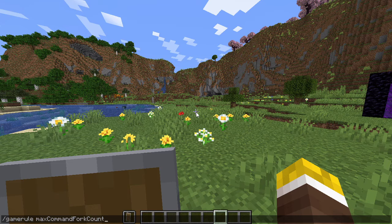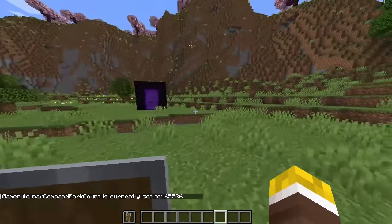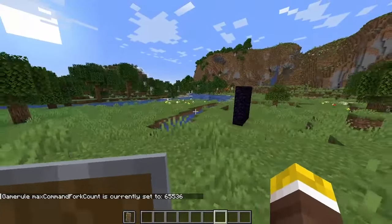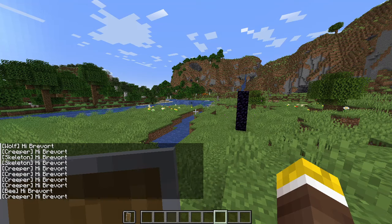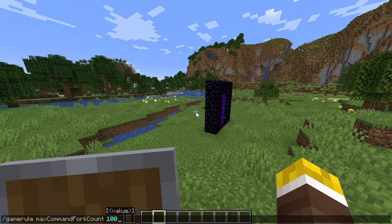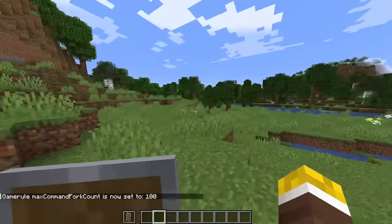There's a new game rule, max command fork count, which changes the amount of command forks that can be generated per tick. By default it's set to 65,536. So if I go ahead and run this command, it will make it so every entity in the world says hi to me. What happens if I set this to a number that's too low? It seems to just fail the command altogether.